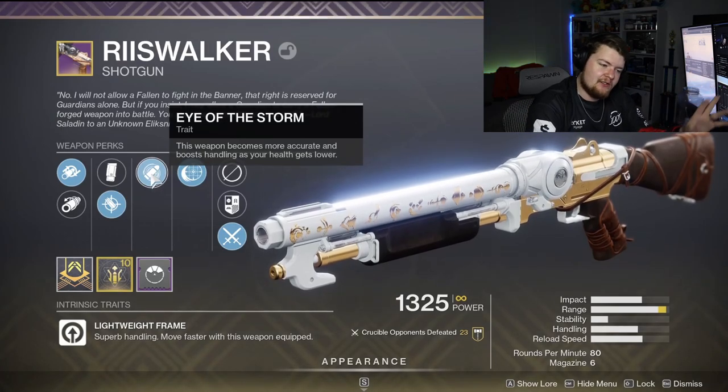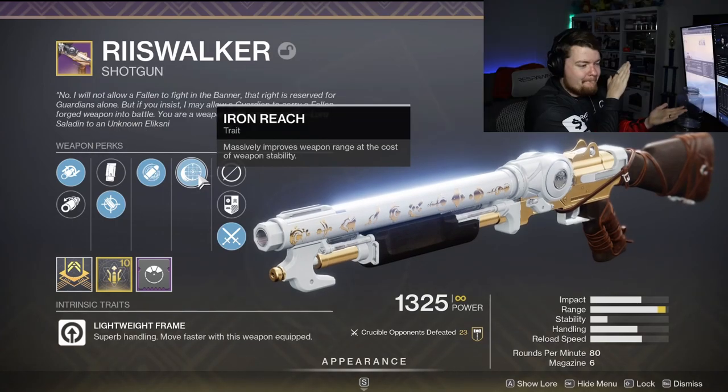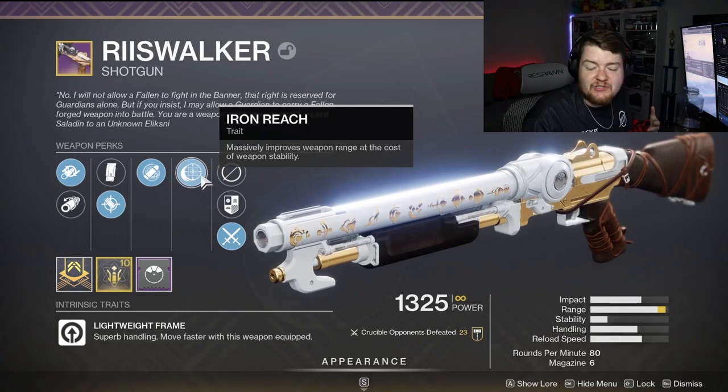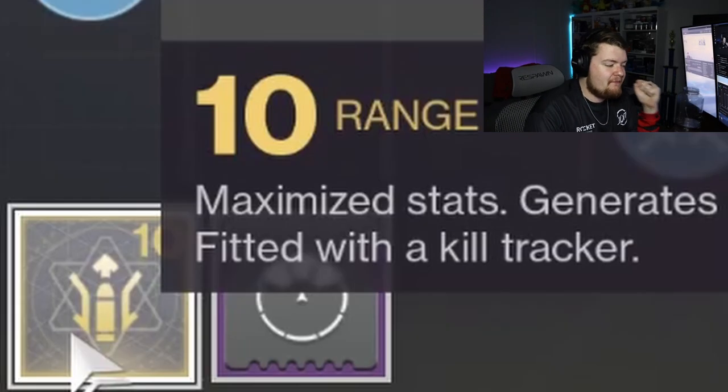More accurate as my health gets lower — I'm known to get shot at. And then iron reach, which massively improves weapon range at the cost of weapon stability. I don't need a stable shotgun, neither do you. And check this out: the range masterwork.